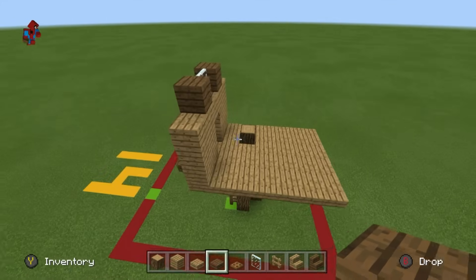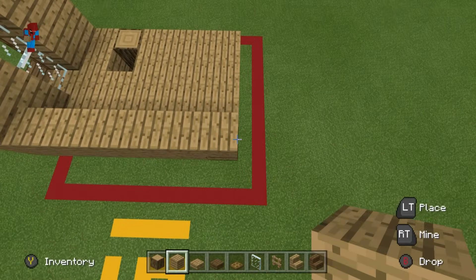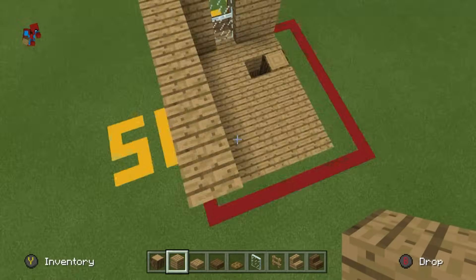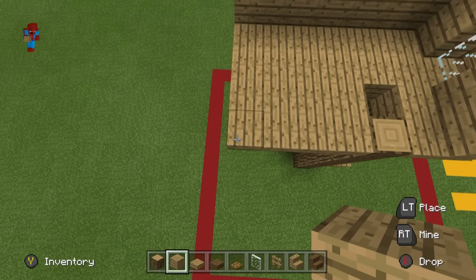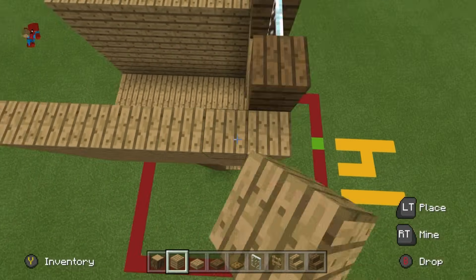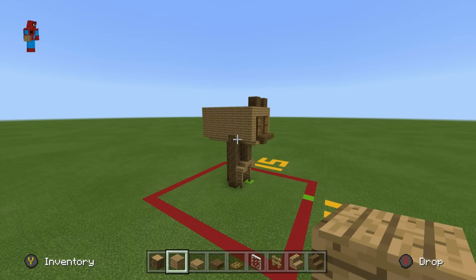Once you have done this, extend the sides of the build backwards. Place rows of oak planks moving backwards that are equal in height to the rows at the front of the house, simply dragging them back like that. We will be adding doors and windows and stuff later on.